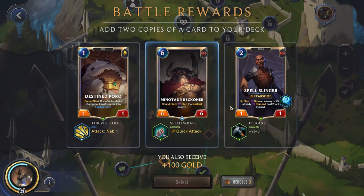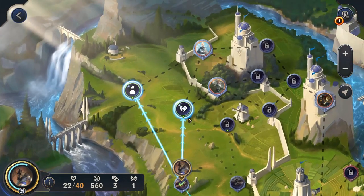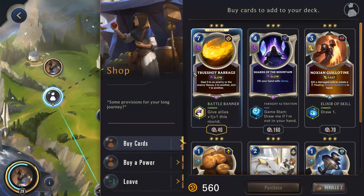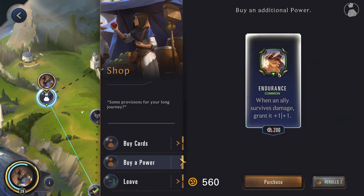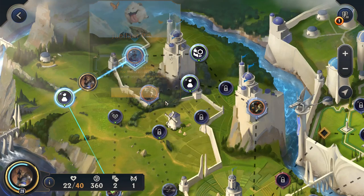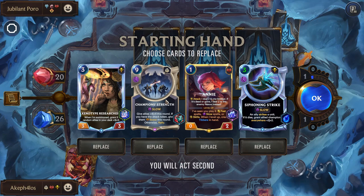Alright, so we're going to go with the buff Dispel Singer here since we already have the card. I can already tell CSF is probably a really good build here — probably the right build in my opinion, but let's not get ahead of ourselves. Let's head to the shop first and see what we can get. In terms of power, we got Reset. I think I'll spend more to reroll — I don't really like this. We get Endurance, which is much better. We are going to pick this up. We're not going to purchase any cards — just head straight into the Jubilant Porro.